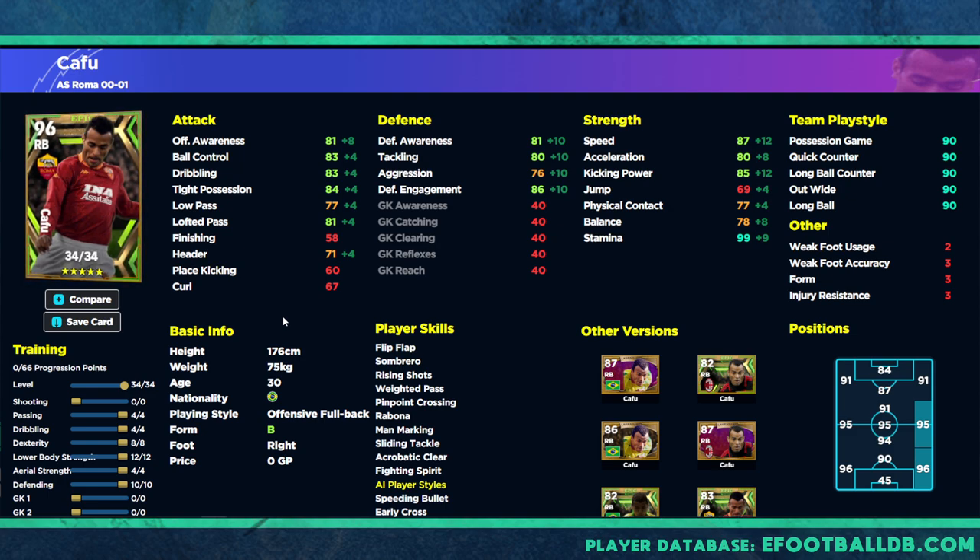When we train him up using eFootballDB, his card goes 34 levels. We pump four into passing, dribbling, and aerial strength, then eight into dexterity and 12 into lower body because we want him to have as high stamina as possible. I'd leave a little room so you could max stamina out at eight, getting it to around 98, then boost when his player form arrow is up. You could put remaining points into defending if playing him defensively, or into dribbling to make him a really good attacking right back.